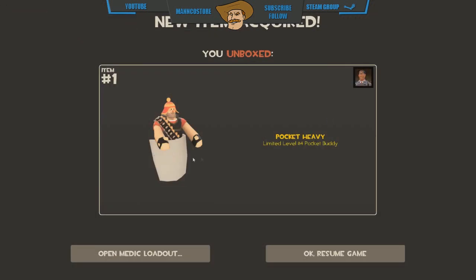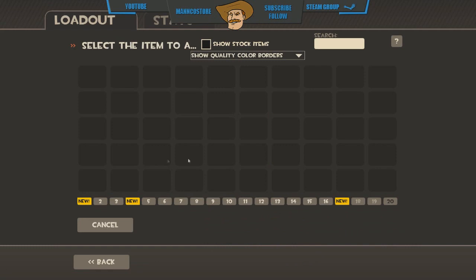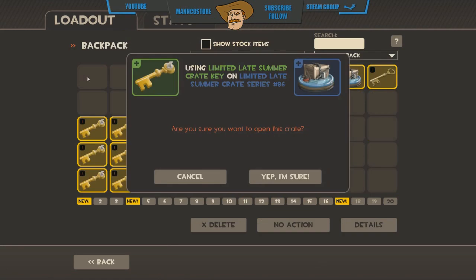Pocket Heavy - oh my god, that's actually pretty cute! Look how light it is - the Pocket Heavy, and it's for Medic. Honestly this is probably the best normal items I've been impressed with in ages.